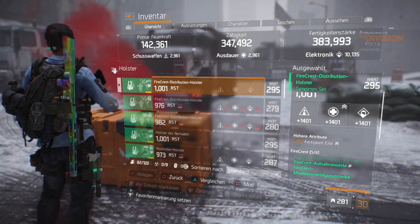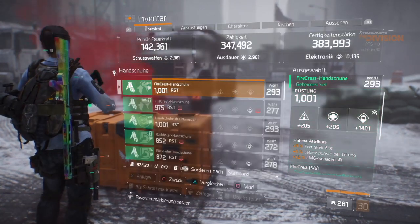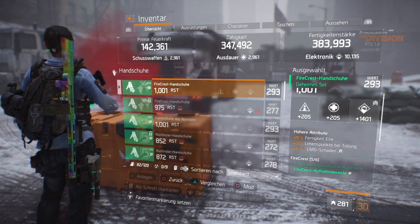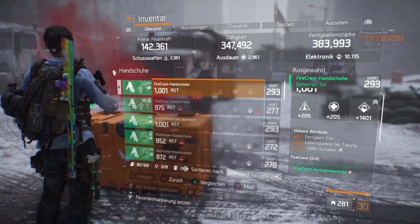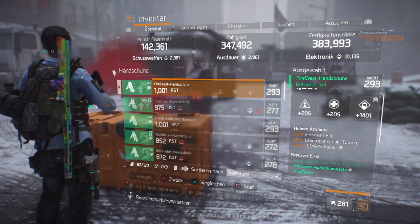The holster — all stats are rolled as high as possible, maxed out on the optimization station, with skill haste as well. For the gloves: skill haste, health, and LMG damage with an electronics roll. These are pretty nice. I could reroll LMG damage to AR damage, but because I use the Big Alejandro on this set pretty often I rolled it to LMG damage to do a bit more weapon damage.